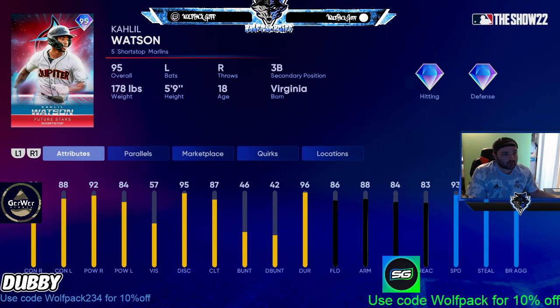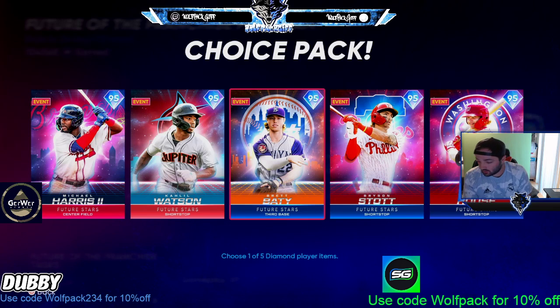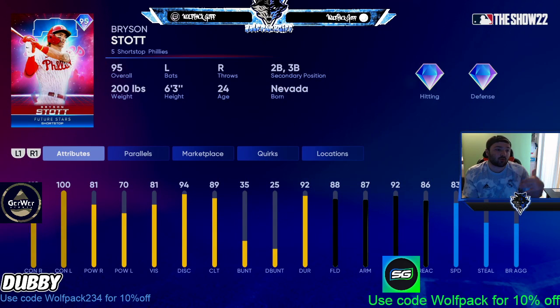Number three is Watson — he's kind of your 'fill in for Jazz' if you had that Face of the Franchise card. 96, 88, 92, 84, 86, 88 — great speed, could be a leadoff hitter. Number four is Scott. The one thing he lacks is power from both sides, but otherwise it's a pretty good card, similar to the Oswald Perez card with less power — good vision, good contact.